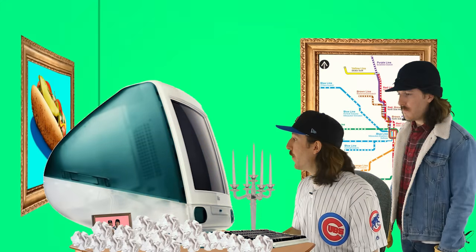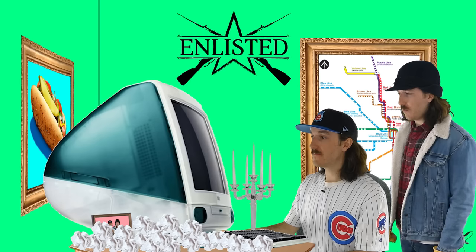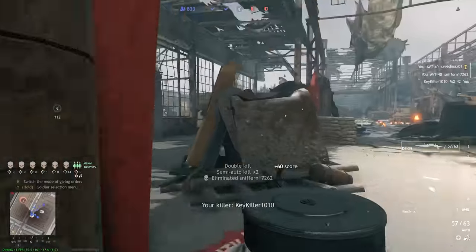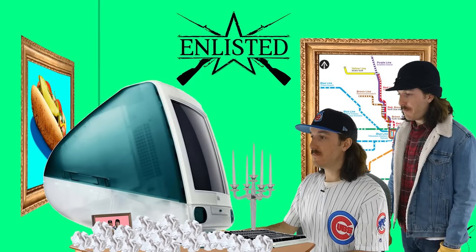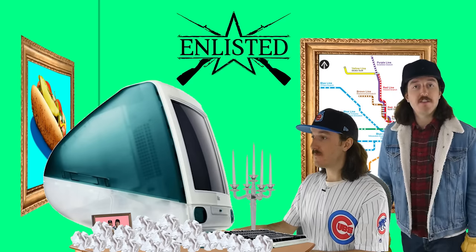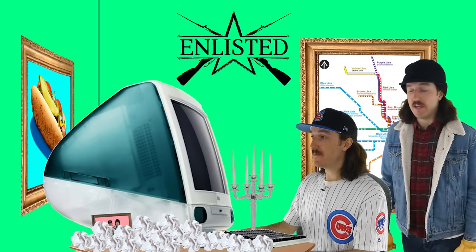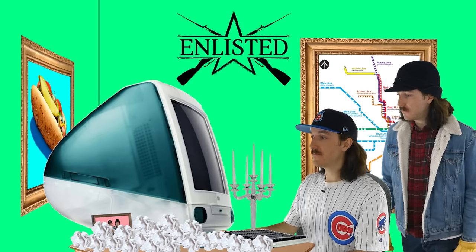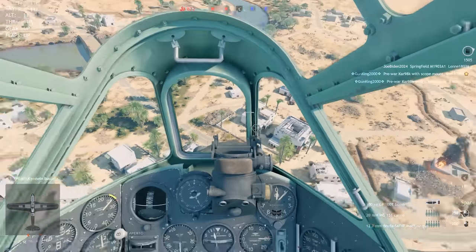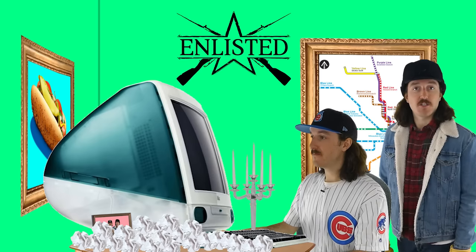The internet's back on. You playing Enlisted, the World War II multiplayer shooter? The one with vehicle combat and non-stop action thanks to squads in combat? Click the link in the description to download and play Enlisted for free and get a free bonus for registering with the link. You can play Enlisted on PC, Xbox Series X and S, PS5, PS4, and Xbox One, all with cross-platform support. Again, just click the link in the description.